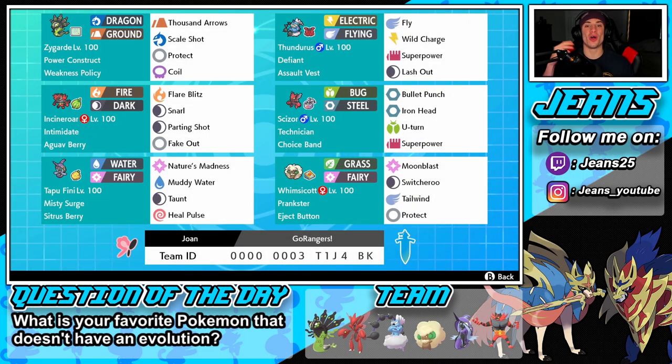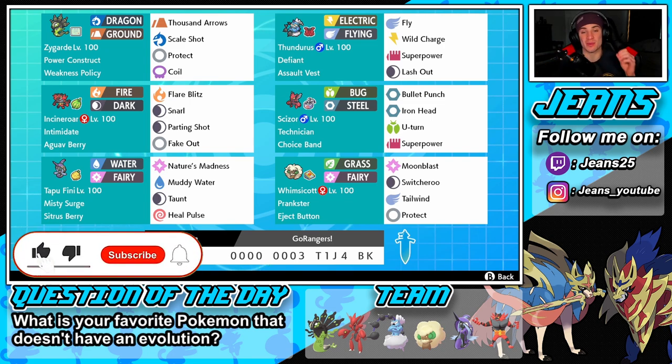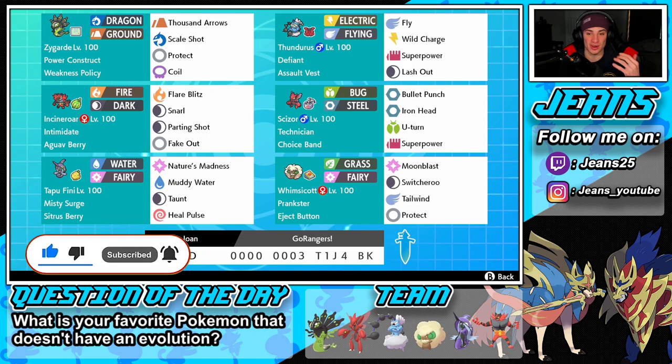What's going on YouTube, Jeans here, hope you guys are having a wonderful day. We are back today playing some Pokemon Sword and Shield, and ladies and gentlemen we got ourselves an amazing team to show off. Today we got a Power Construct Weakness Policy Zygarde team alongside Assault Vest Thunderus and Technician Scizor. If you guys are hyped, smash that like button and click that subscribe button — we're closing in on 8,000 subscribers, which is amazing.